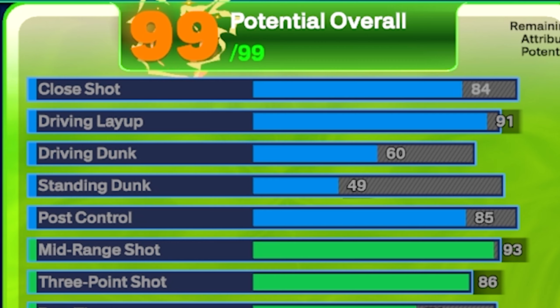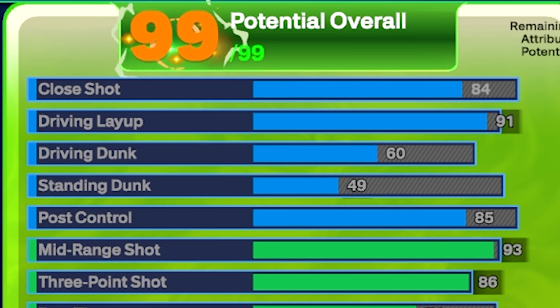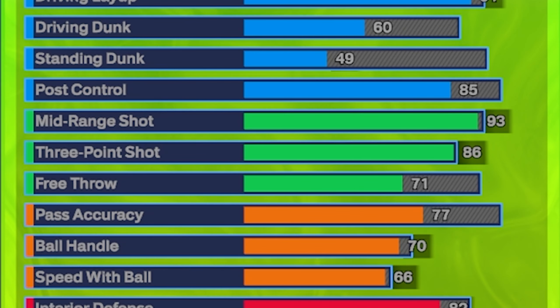Moving on to post control, we're going to get an 85, which gets you post fade phenom on Hall of Fame — an absolutely insane badge. The standing dunk is also very low on this build because I usually play with people on pure inside, so it's difficult to get standing dunk animations anyway. That's why I went with high layup and high close shot instead. Moving on to shooting, we're going to get a 93 mid-range shot, which gets you catch and shoot on Hall of Fame, Midi Magician on Hall of Fame, blinders and Deadeye on gold — a crazy amount of shooting badges on gold or Hall of Fame.